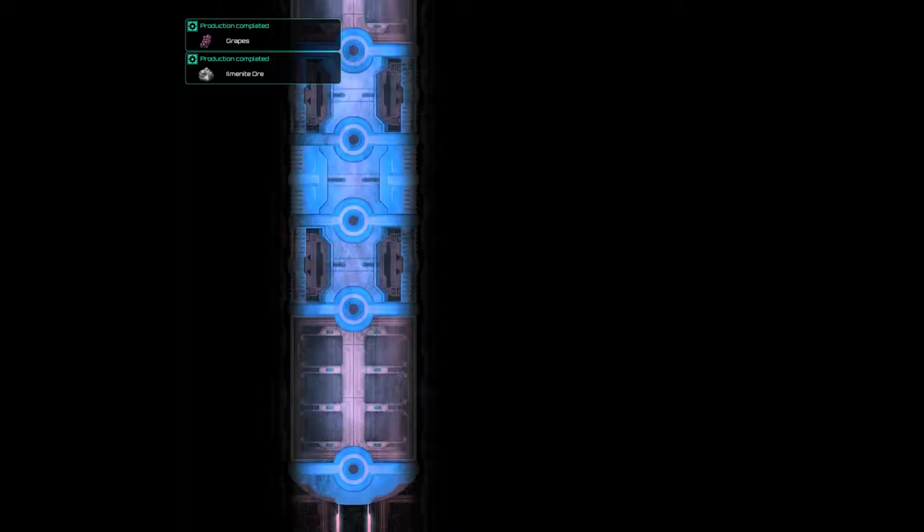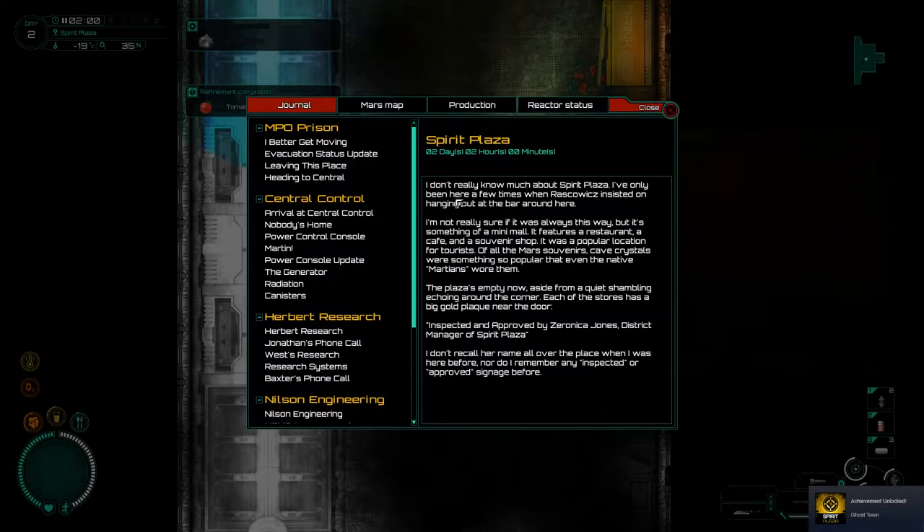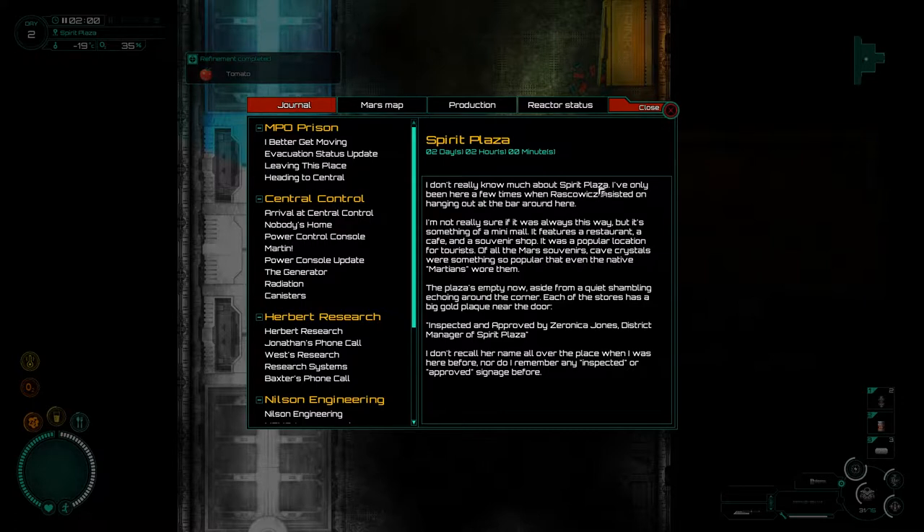Welcome to a very dark place. My oxygen is getting pretty low — oh did I not bring stuff? Spirit Plaza. I don't really know much about Spirit Plaza; I've only been here a few times when Roaskowitz insisted on hanging out in a bar around here. It's something of a mini mall — it features a restaurant, a cafe, a souvenir shop, and was a popular location for tourists. Cave crystals were sometimes so popular even the native Martians wore them. The plaza is empty now aside from quiet shambling echoing around the corner. Each store has a big gold plaque: 'inspected and approved by Zeronica Jones, district manager of Spirit Plaza.'